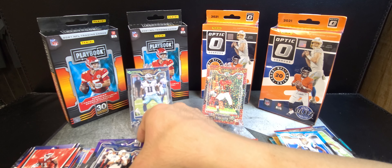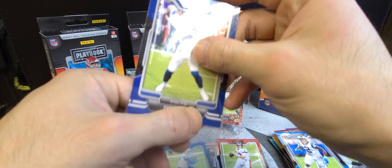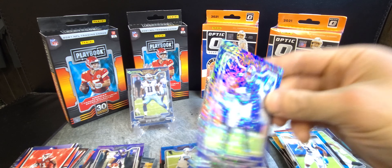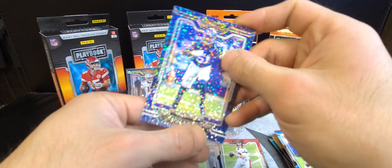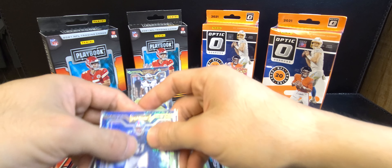Let me get that Ehlinger sleeved up real quick. I like these sparkle parallels too. Not bad on the Playbook hanger boxes — we'll take it.